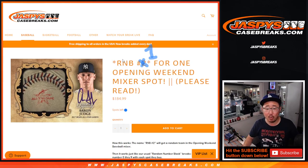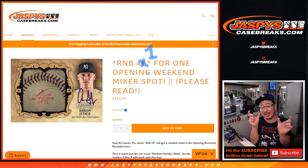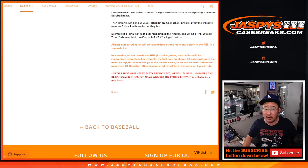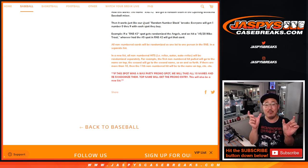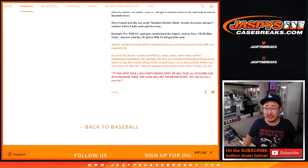R&B number one will represent one spot in the mixer, so it will show up on the list where your names would be. It could be randomized like the Yankees. It works just like our number block mixer — the random number block one may get randomized to the Yankees or something like that. Everyone gets a number zero through nine with the spot you buy, and you get a block of numbers.